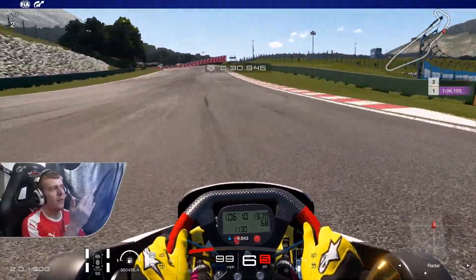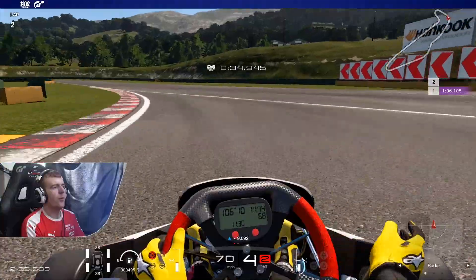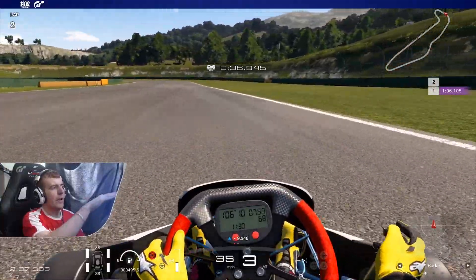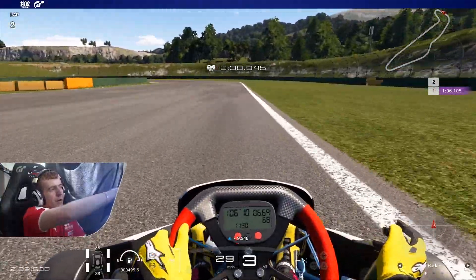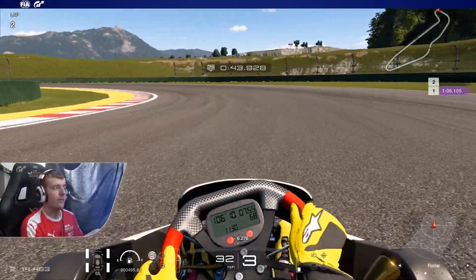I lift off just before the yellow barrier and turn in on the yellow barrier, dropping to fifth gear. I'm going to brake now — as we come through here, notice the yellow barrier. This is where the colour changes — that's where I brake. You will drop to third gear at that point and turn in.